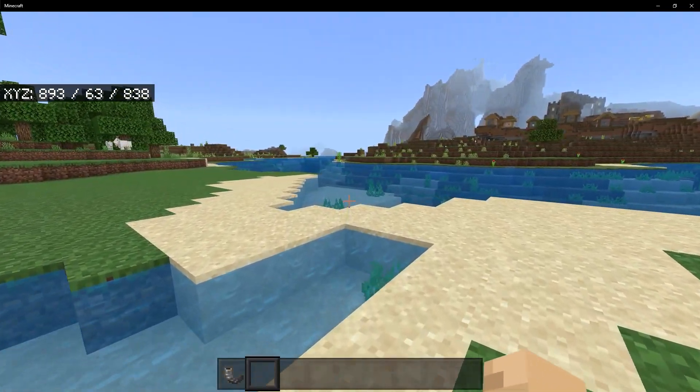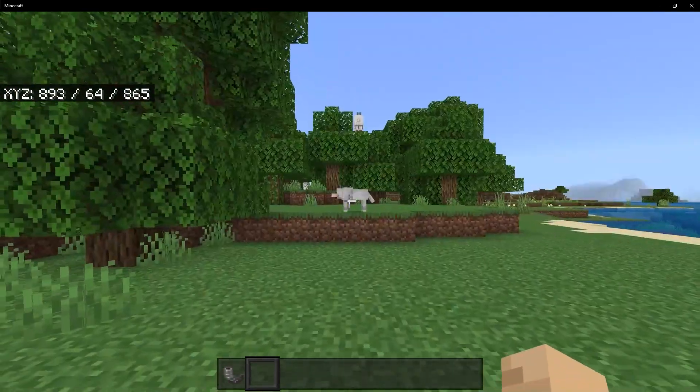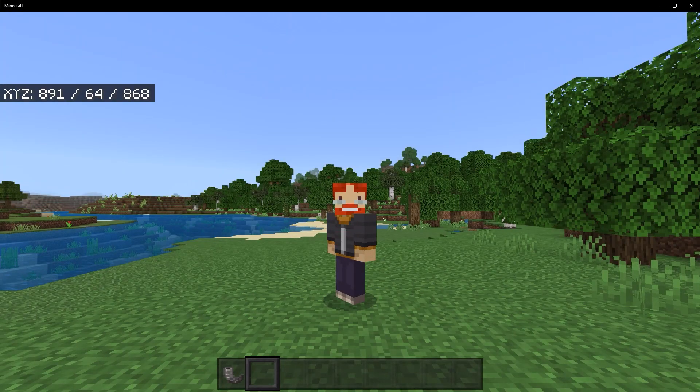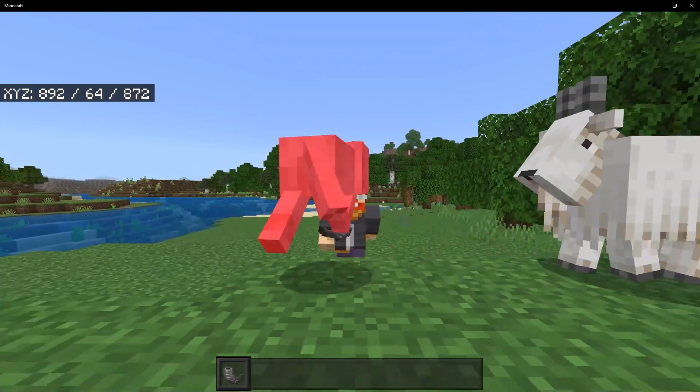Second, there is a new animation for the goat horn. Ever since the goat horn was first added to Bedrock Edition, whenever you used it, it looked like you were eating it. But now whenever you play it in third or first person it has a new animation to make it look like you're actually using it.